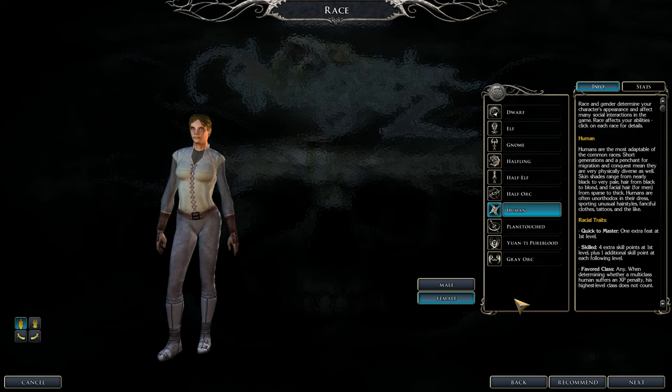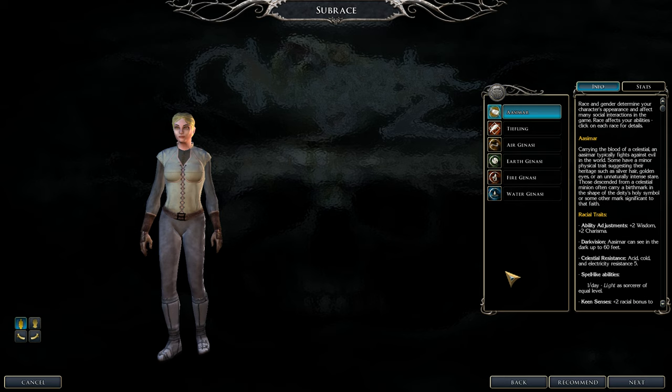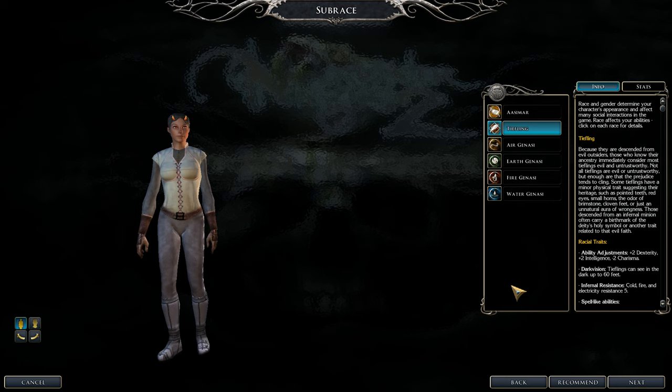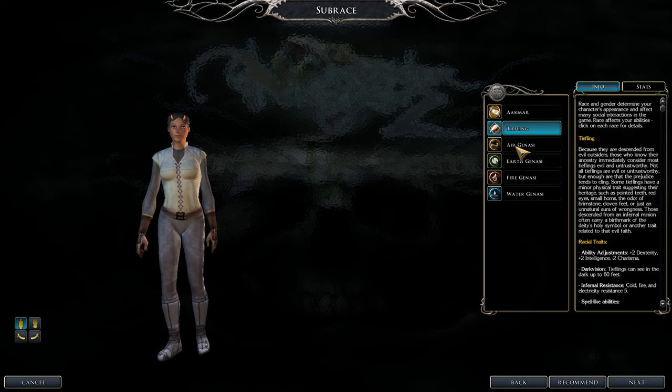Half-orc is a pass — plus two strength is nice but minus two intelligence is a deal breaker. Humans have no ability score bonuses or penalties but gain one extra feat and four skill points at start, which helps make up for stats. Tieflings are actually a great race: minus two charisma is irrelevant, but plus two dexterity and plus two intelligence is perfect for this build.